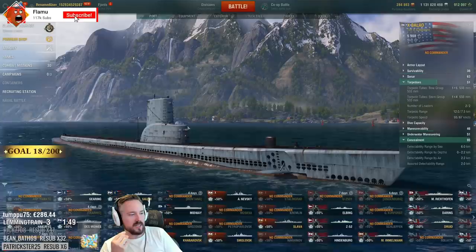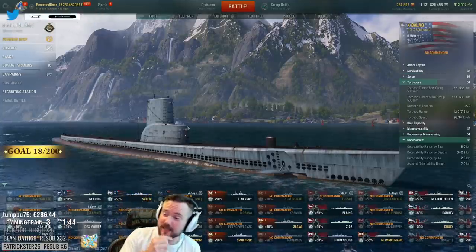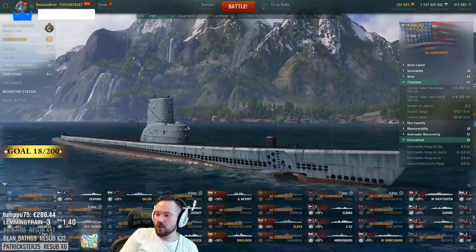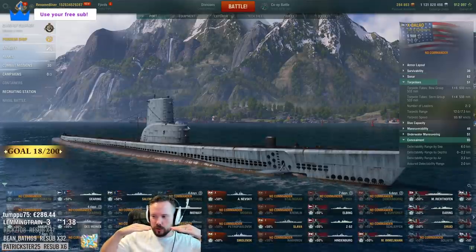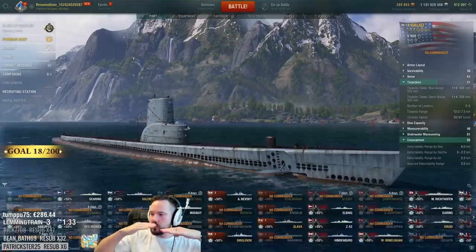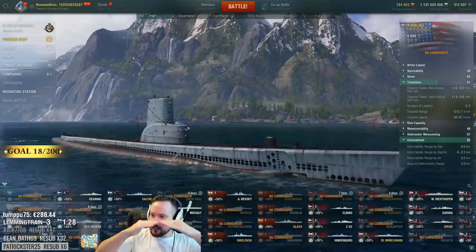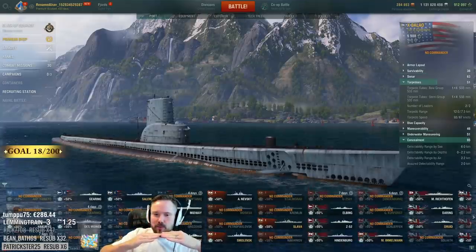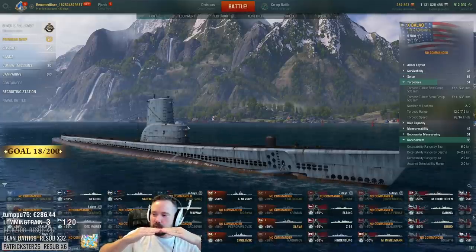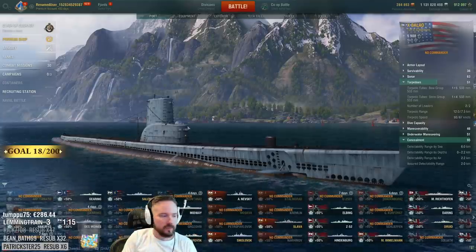They'll fix it by forcing the sub to go to the depth you tell it to fully before it changes state — but they're going to fix it by making submarines even more clunky. Their coding is so poor: they made an artificial threshold at 15 meters where damage and spotting just stop. The problem is with different submarines having different depths, they have no idea how to balance that. I think they might change the threshold or give every sub the same depth numbers.